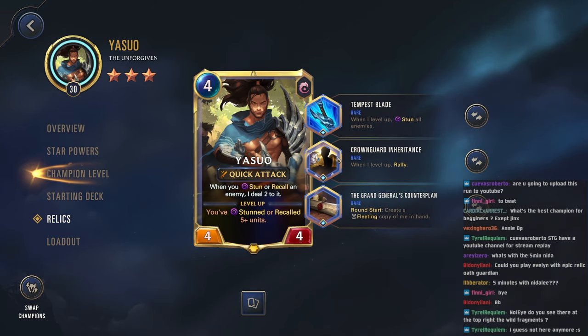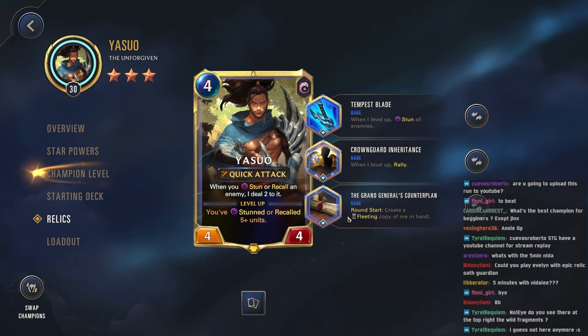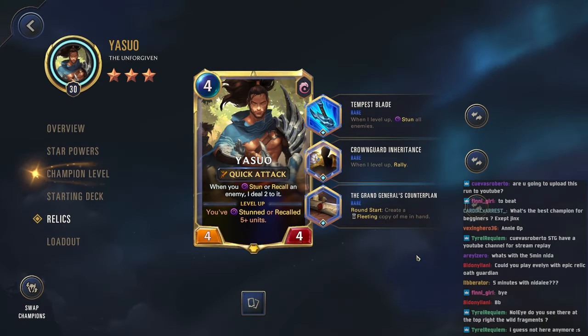Probably won't be able to end these games because the enemy has so much health. The Grand General's Counter Plan is a little bit more of a flex pick — maybe putting the Beast Within here would be better. But this can be pretty nice because while Yasuo is on the board it's going to create a copy of him, which turns into his champion spell: stun an attacking enemy, create a Yasuo in your deck. So it's going to be really nice to control the enemy board and keep them from attacking. This is only useful when the enemy is actually attacking, but it's also a safety net for our Yasuo — if they kill him, we can play that fleeting copy and still keep him on the board, since he is kind of our main win condition.